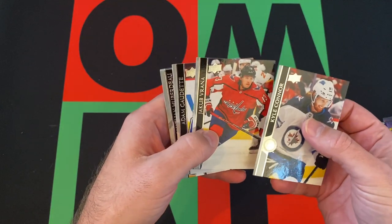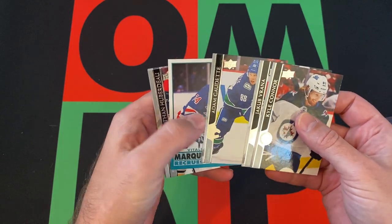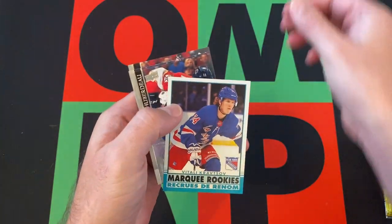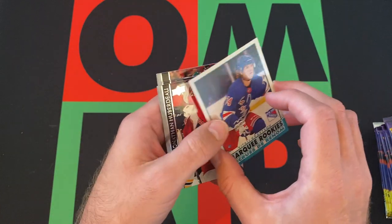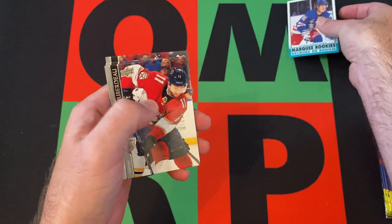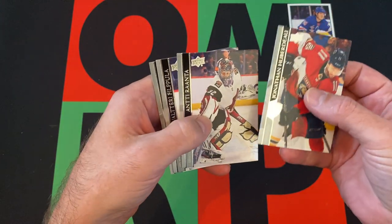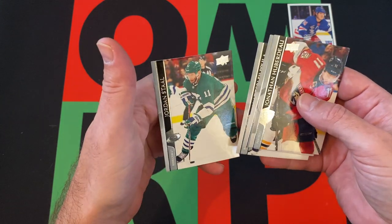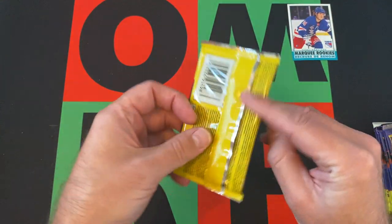Kyle Connor, kicking things off. Jacob Verana, Adam Gaudet. We got a Vitaly Krastov Marky Rookie — I want to say that's going to be the vintage OPC design, because they do the OPC update in Series 2. Jonathan Huberdeau, Auntie Ranta, Valtteri Filippula, Jordan Stahl. Not the greatest with the names, but I try my best.